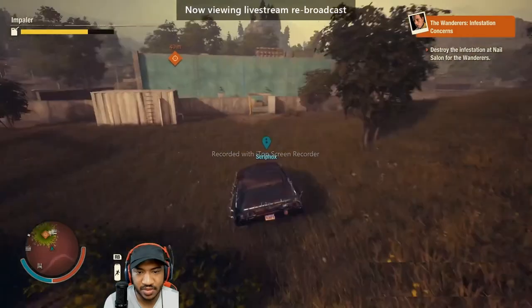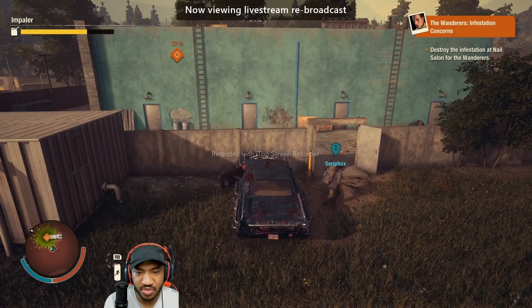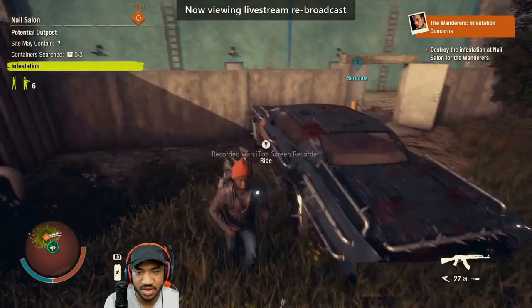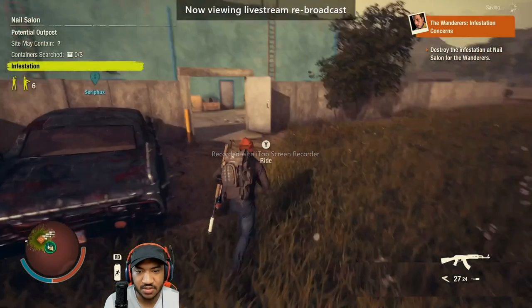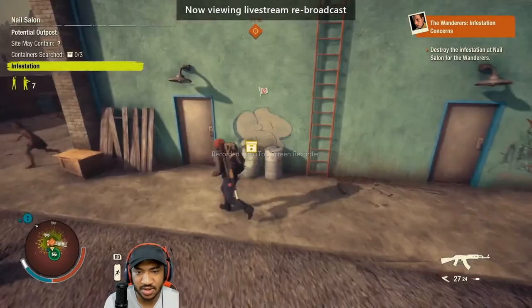Another good tip is if you don't have a car like this, it's always best to park your engine towards a wall. That way your car takes the least amount of damage.